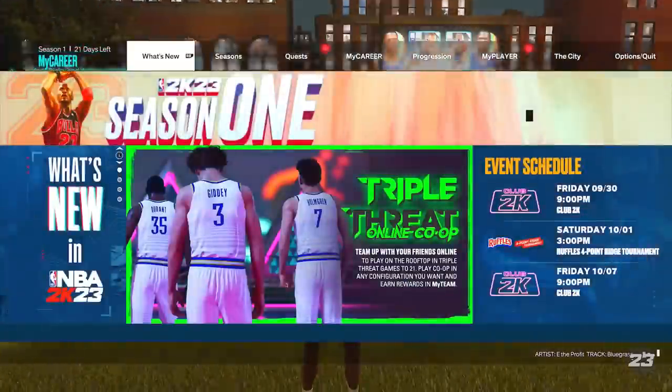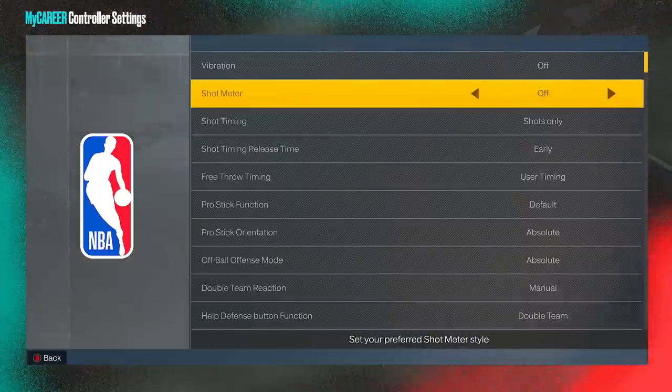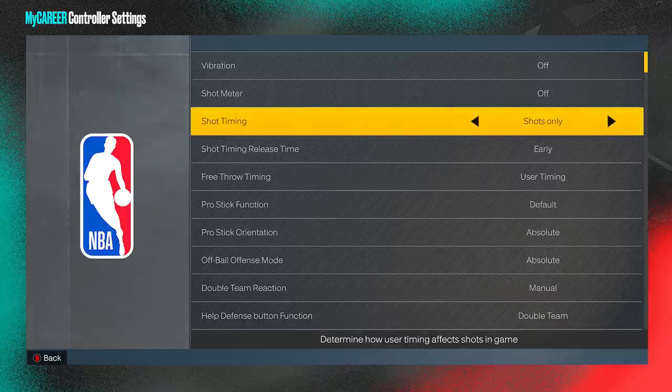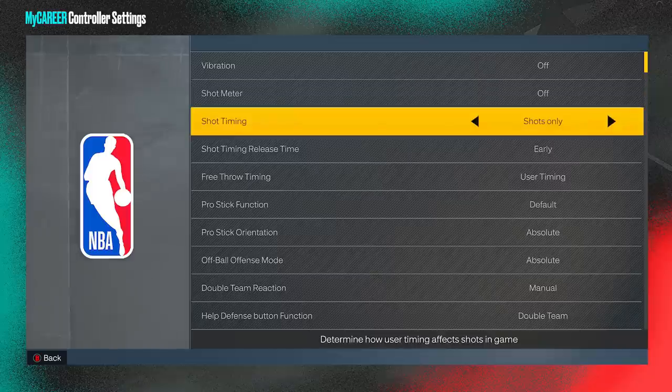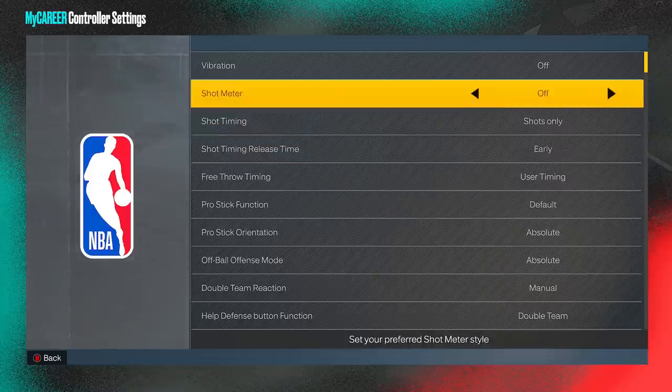The first thing I would do is hit start and go all the way over to your options, go down to controller settings and turn off your shot meter. Now this year it's been proven that it doesn't give you a huge boost, but every single thing counts. I think that you're going to be much better off without a shot meter because you don't have to deal with latency and your bar bouncing back. It will take some time to get used to, but I promise that after a while you will really appreciate that you turned it off.